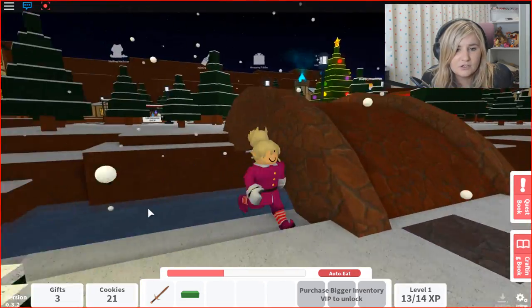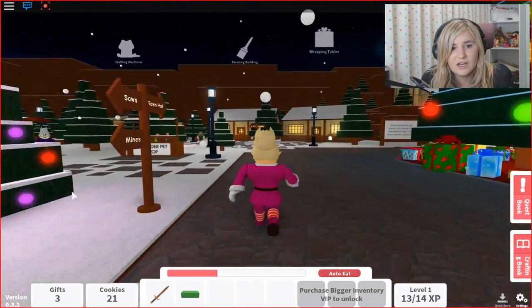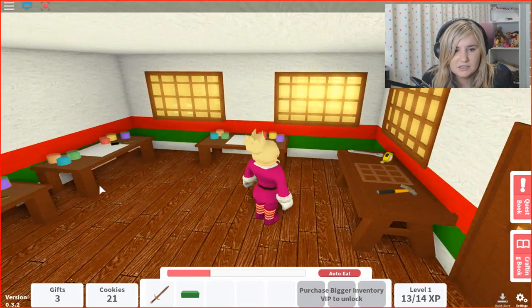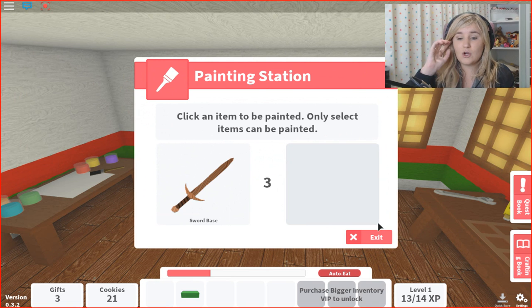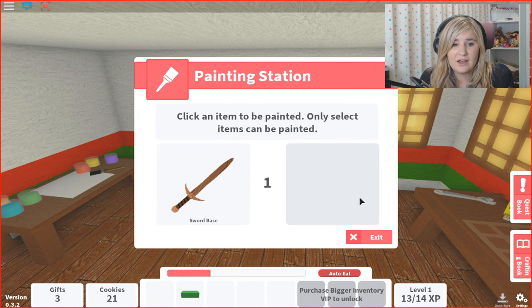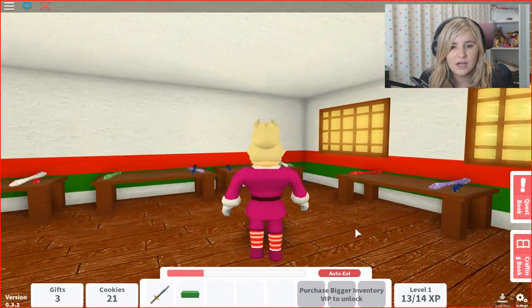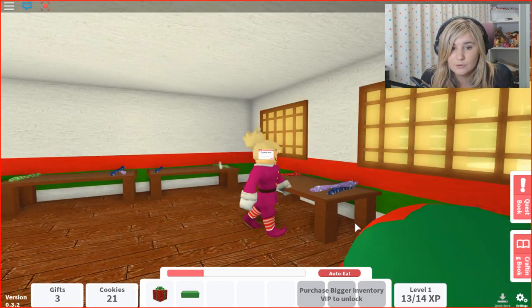Let's go. We need to go to the painting station. Let's cross the bridge — the painting station is just across the way. Here we are, let's paint it. I wonder what color it will be — probably the color that it was in the crafting recipe book. This is so cool. There we go, now we just have to wrap it. Let's go to the wrapping tables right next door. Look at it, it's such a cool sword. I mean if I got a sword like that for Christmas, I'd be going around hitting everyone — it's so cool.